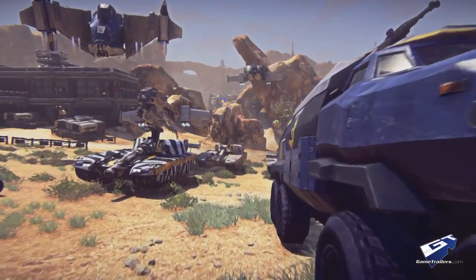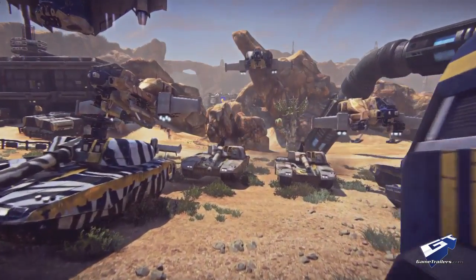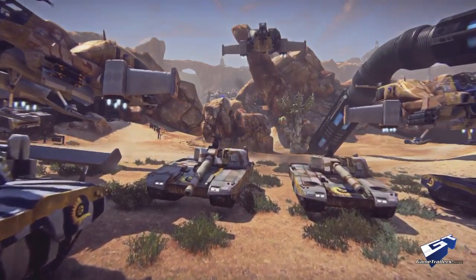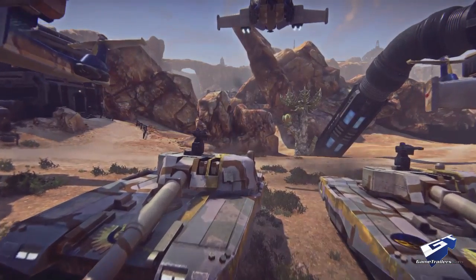Here's a quick run-through of some of our vehicle customizations. Again, it's all about versatility. You can be something silly, you can get attachments for your vehicle, different skins, or go something more hardcore that allows you to blend into the environment, like these desert camos you see on those two Vanguards.